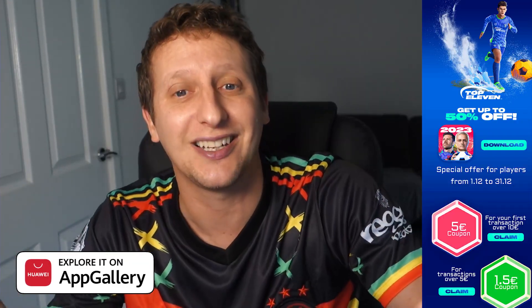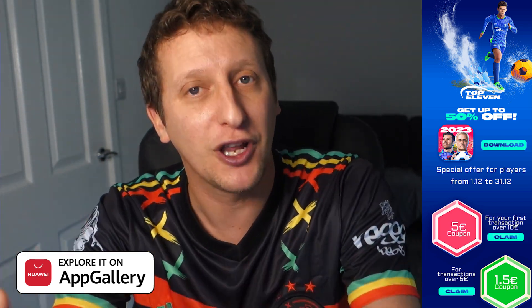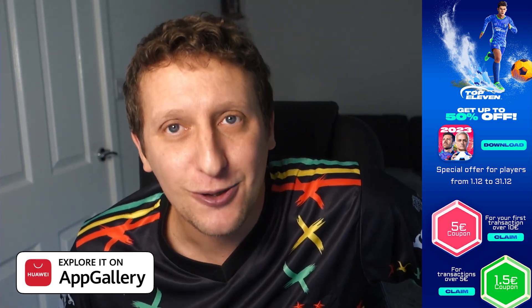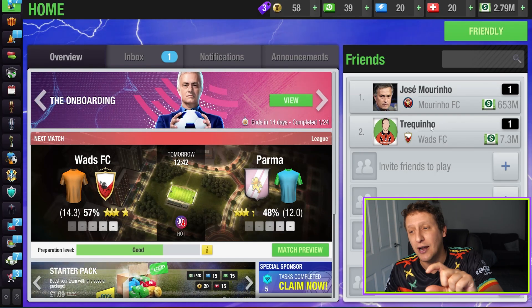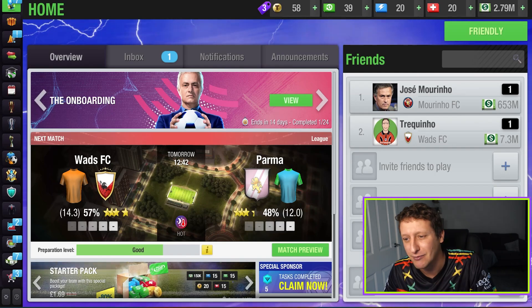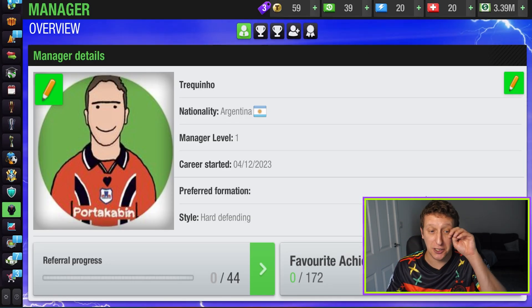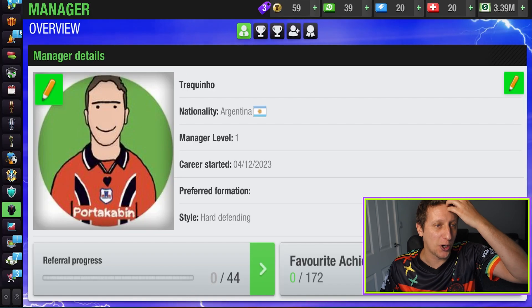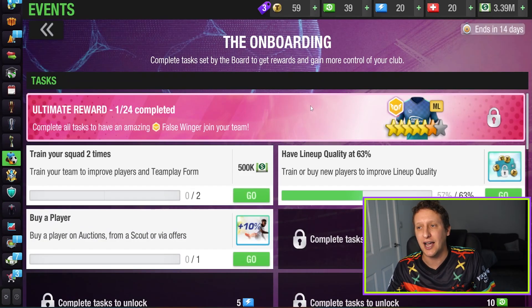They've got some fantastic offers at the moment — links down in the description. If you want to save a little bit on coins while building your club, go check them out. My team is called Wads FC — basically my little boy used to say 'lads' but couldn't say the L, he pronounced it with a W, so Wads. That's my FIFA team, my FC 24 team as well. We are based in Argentina. Manager details: Trickidio, Argentinian nationality, manager level one, started 4th December, defending style.